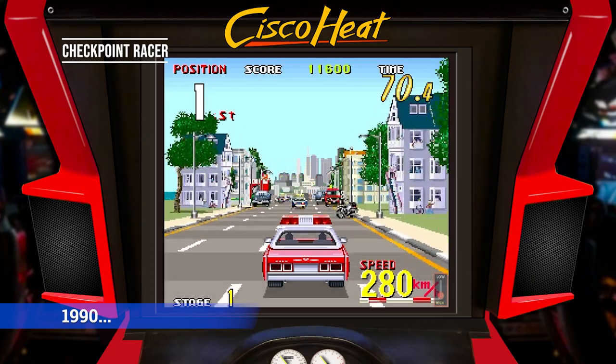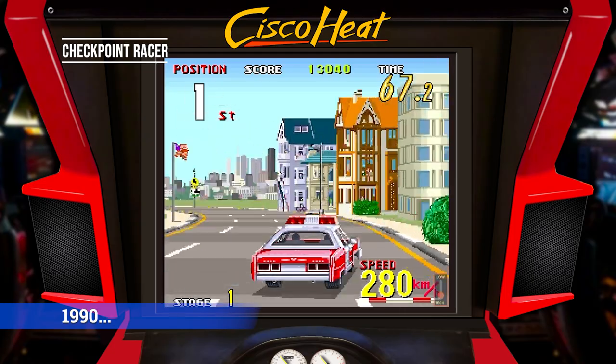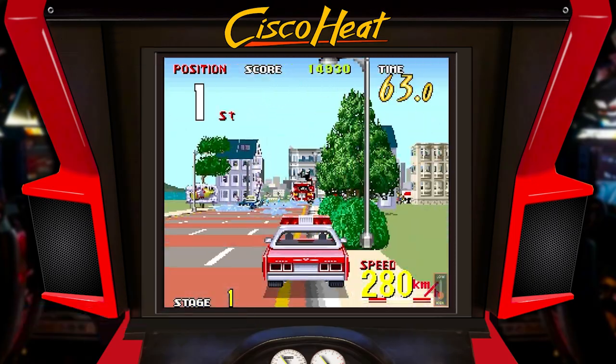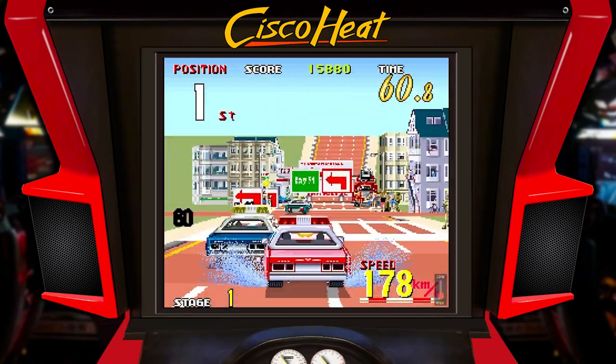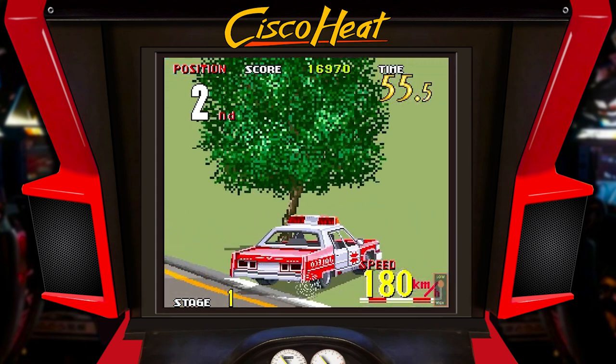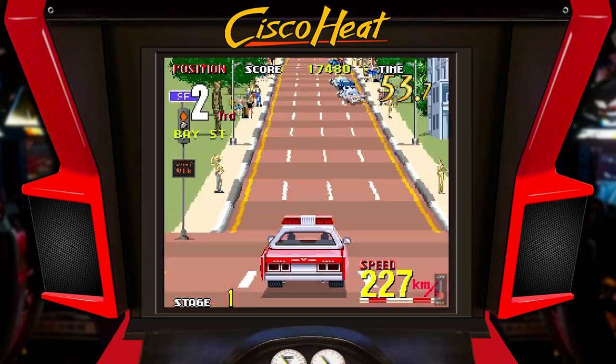1990. Cisco Heat by Jaleco — designed by many former employees of Sega. After Jaleco absorbed the company, the team began work on a spiritual successor to Big Run, which became Cisco Heat.